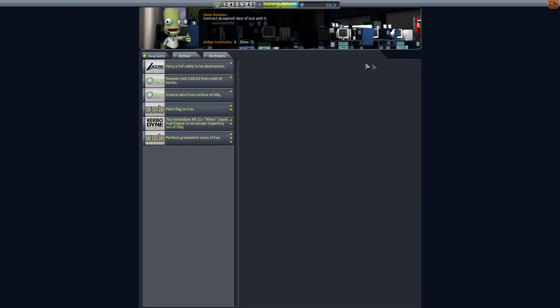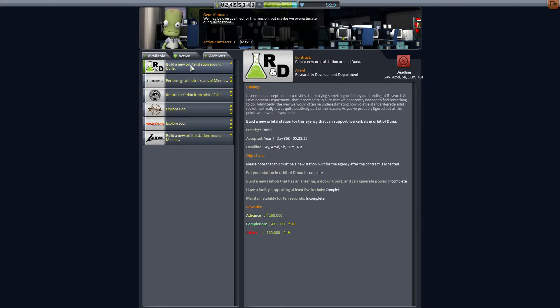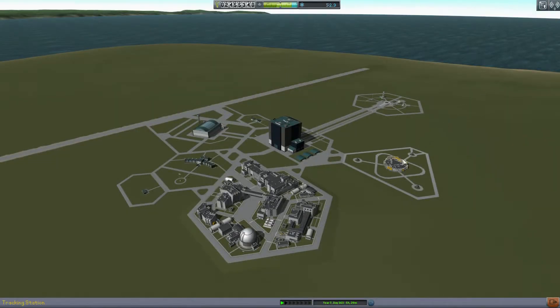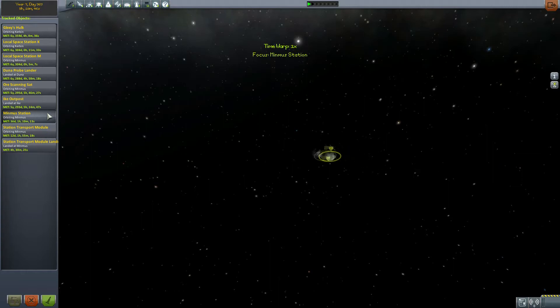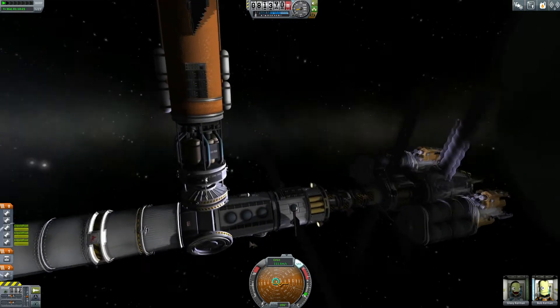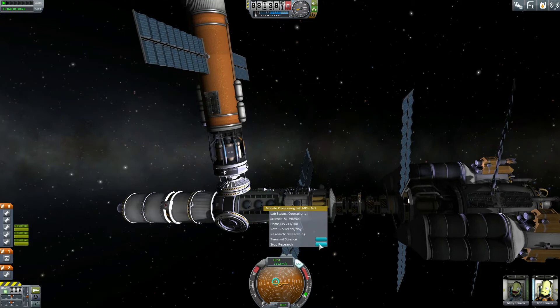During the previous episode we picked up some contracts, and in the comments it was suggested that I pick up the contract to build a base around Minmus. I can try to confuse the system but I'm not really sure how, though I do have some plans so it's going to be okay.